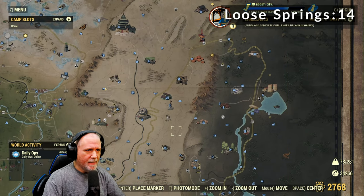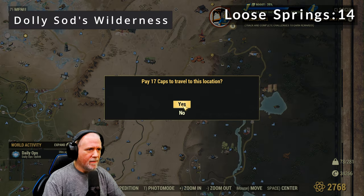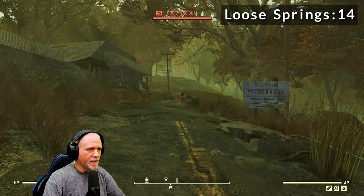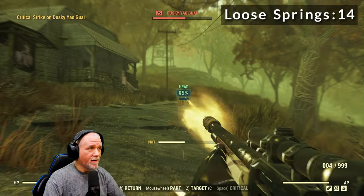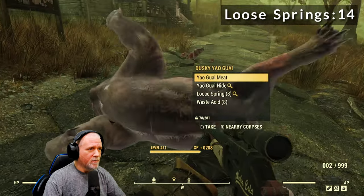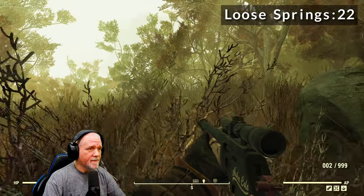Next location is Dali Sad's Wilderness. Our first guy is going to be right here on the road. This location is kind of nice because there are two Yagwai that spawn here. We'll take this first one out, and he gave us eight springs again — so that's awesome.